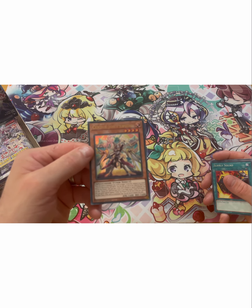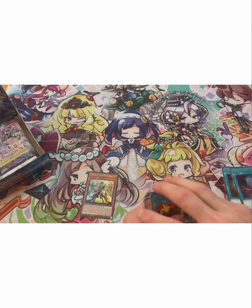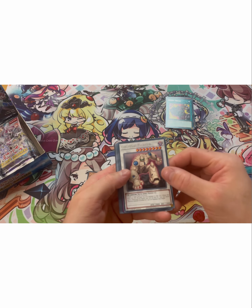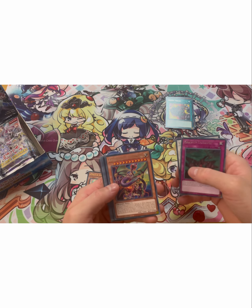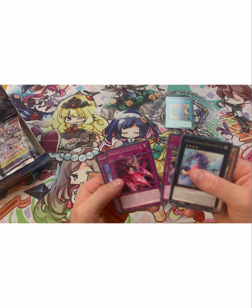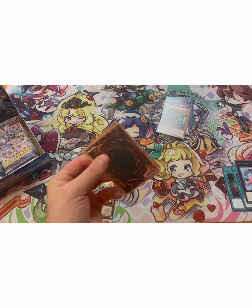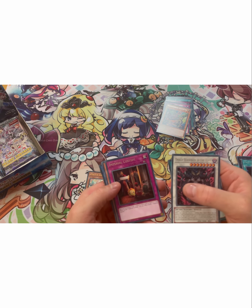That's a 30 to 40 dollar card — that's nice, I like that. Terraforming and Foolish Burial are cards I like to have because a few decks require searching a good field spell and sending cards. Colossal Fighter — that is cool. Gravity Collapse — no idea what that is but that's pretty cool. Interesting. I'm still slightly lost on what this new format is, to be honest, for Valiant Smashes. And Colossal Fighter is no exception. Foolish, so Fairies, Imperial Customs — nice.